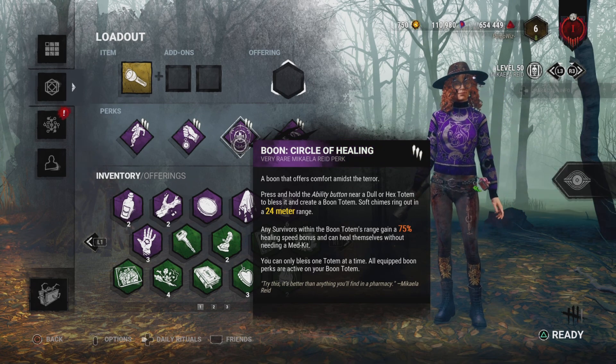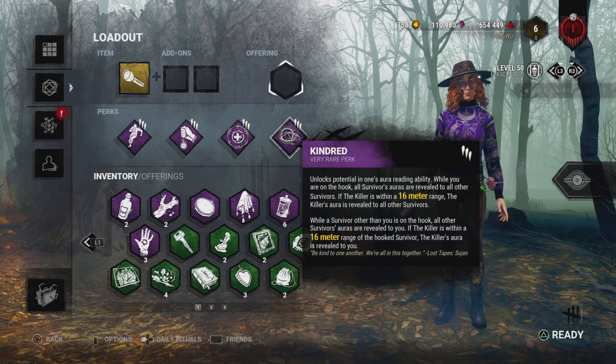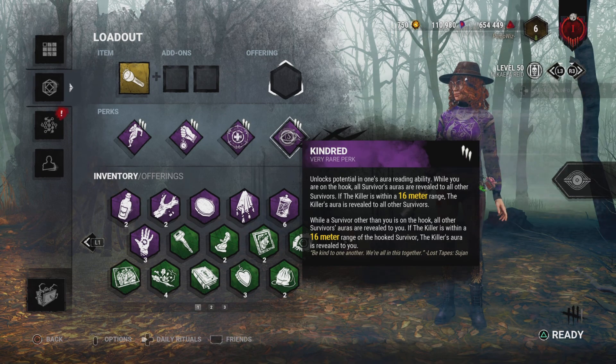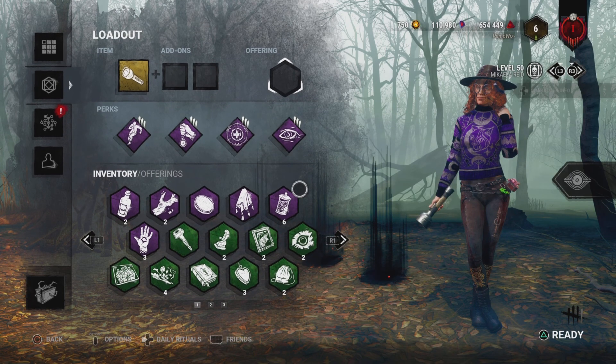And we have Kindred — whenever we're hooked, we can see what the killer is hitting and who's going for the save. If nobody is, I can go for the save myself, and this is when BT is gonna play a part. Or even whenever another teammate gets hooked, I can see what the other people are doing — whether they're going for the save to allow me to keep working on the gen, or go for the save myself.